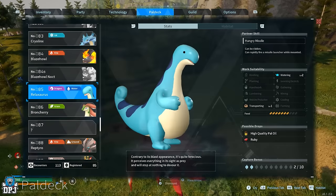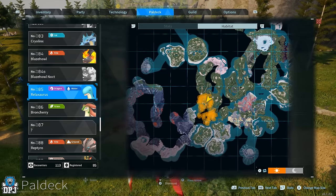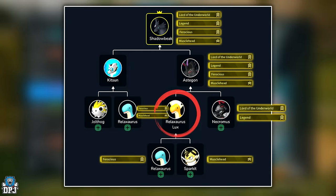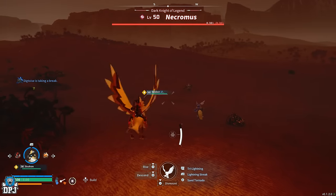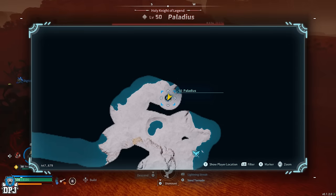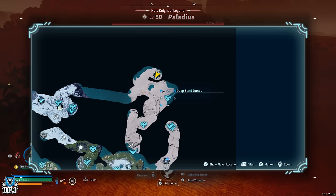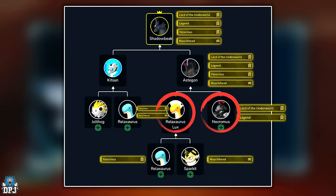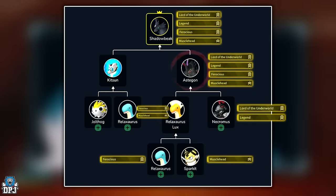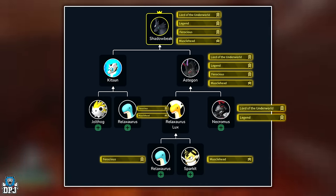Then go out and get yourself a Relaxorus with either of those two passives as well. Once you do, breed these two together — it guarantees you a Relaxorus Luxe, but you want it with Ferocious and Musclehead and no other passives. Now go out and get yourself Necromas, the legendary world boss pal. Breed it with your Relaxorus Luxe, as Necromas is the only pal in the game with the Lord of the Underworld passive, but also comes with that guaranteed Legend. The outcome will always be an Astagon, and you need that Astagon to have all four passives: Lord of the Underworld, Legend, Ferocious, and Musclehead.